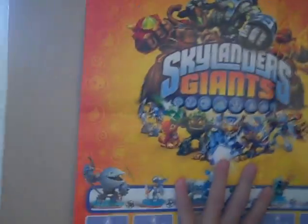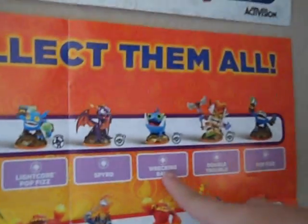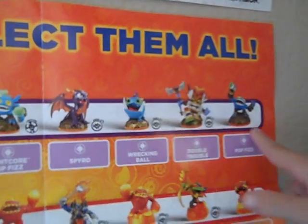Now we're going to talk about the poster. So first up we got Nin Genie, Lightcore Popface, Spyro, Wrecking Ball, Double Trouble Popface, Hothead, Lightcore Eruptor, Uniter, Eruptor, Flameslinger.